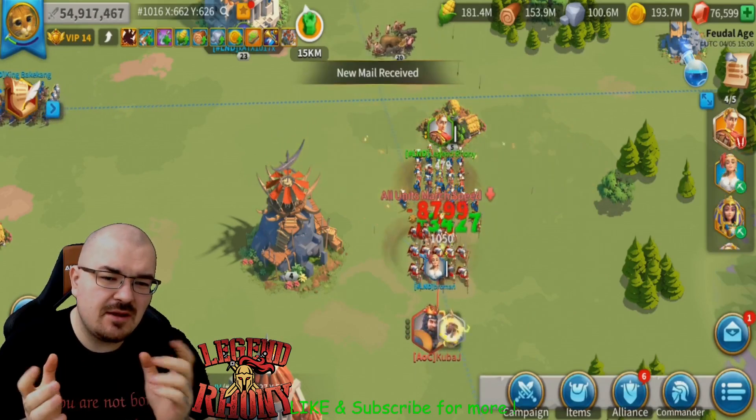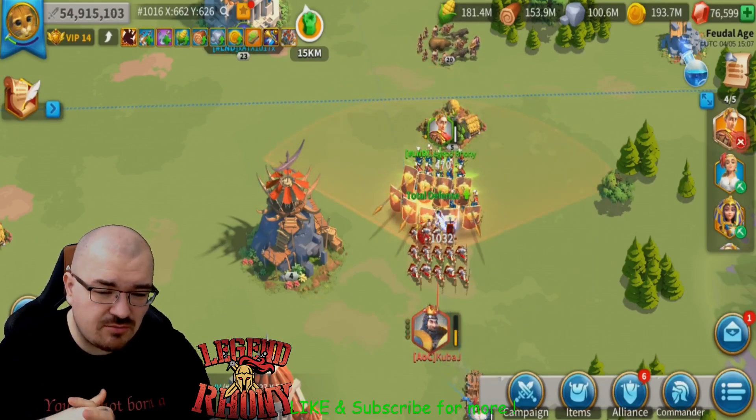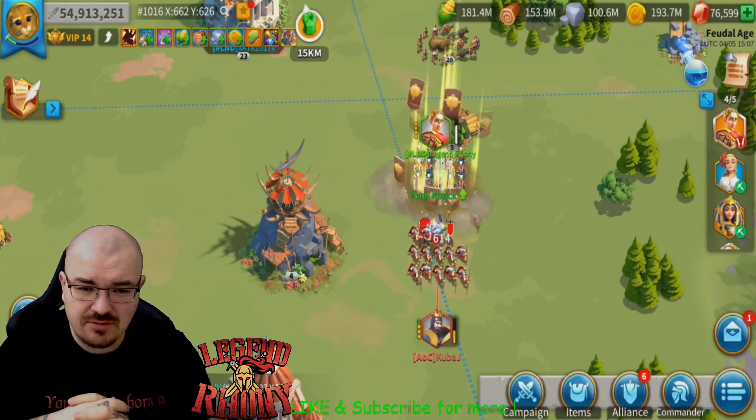Now you're probably saying why am I doing this particular type of test? Cuba J is not maxed in research. Well, his infantry is very close to max in research — he told me he's very high and very close to maxing out his infantry research.